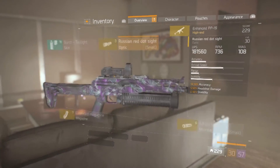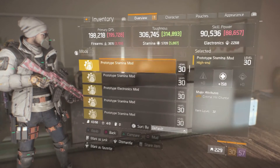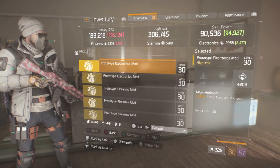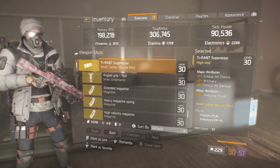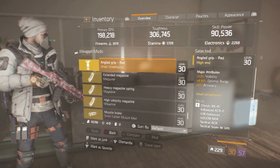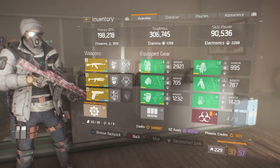Another thing we noticed was the sights available at the vendor. At this point in the dark zone, cosmetic customization doesn't mean as much as being able to deal out more damage. If you put the right mods on, you can increase your damage output, which also increases your DPS — and that's very important.